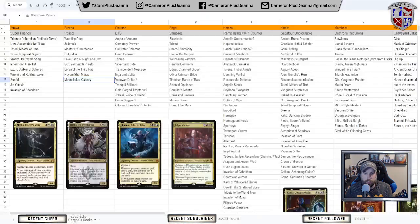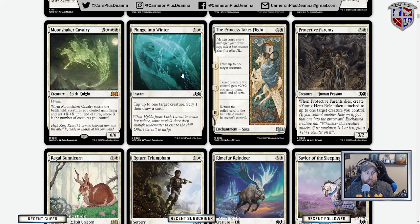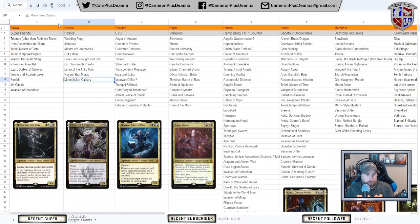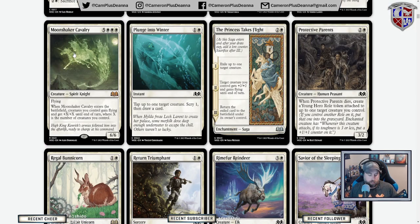I think with their intention of creating a white Craterhoof Behemoth, it's not going to be surprising how much impact this is going to have. Any white deck that does not have green for Craterhoof now has this crazy version. I could definitely see this, especially foils of it, becoming very expensive if it is not quickly reprinted or put in a Commander product in the next year or so.